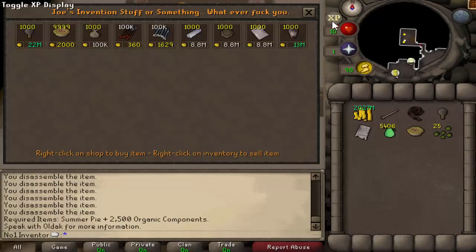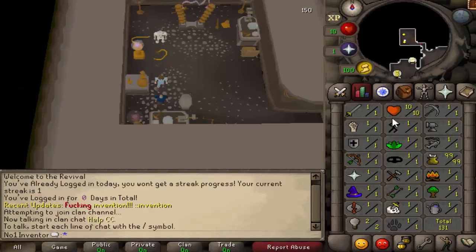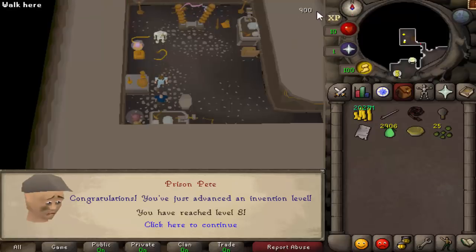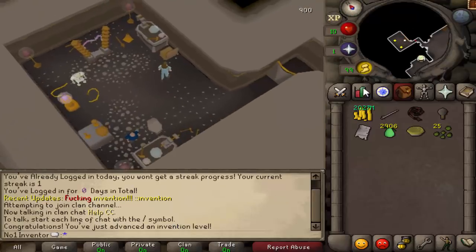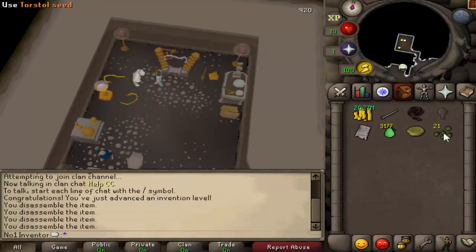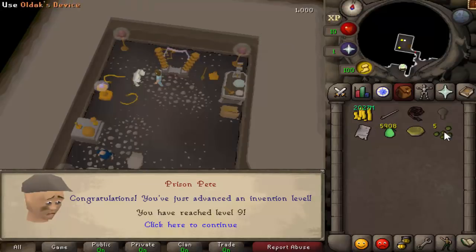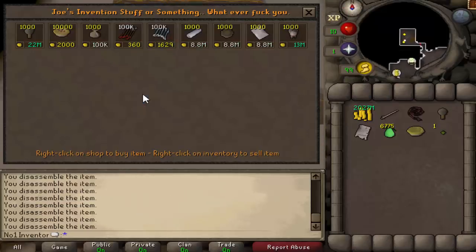We already have 5,400 organic components so we're on our way to making our first item. You need 80 cooking to make the garden pie. Once you have 99 cooking — you only need 80 — use the components on the pie to make it, and you should get around 750 experience, jumping up to level 8.